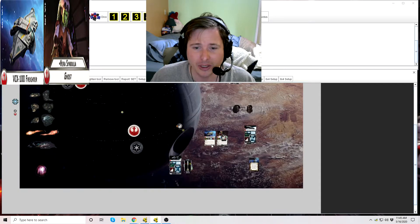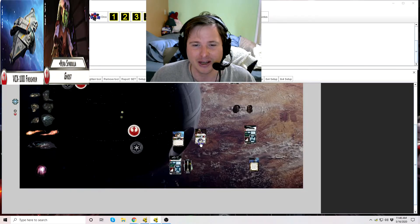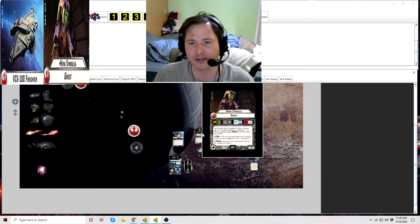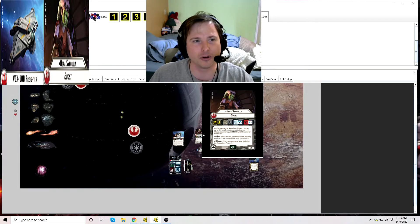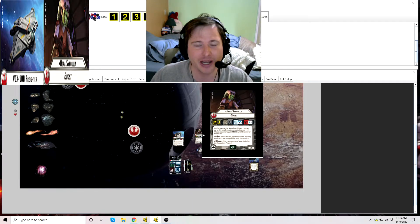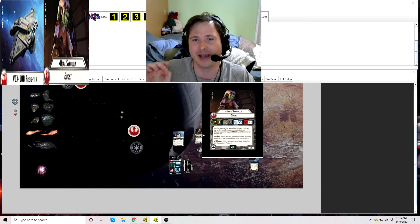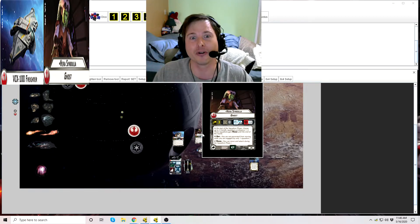Let's move on to Hera Syndulla — Space Mom, the best character in Rebels, in my opinion. Hera Syndulla flies the Ghost, and you'll see she does have a dot or bullet point in front of her name, signifying she is unique. You can only ever have one Hera Syndulla. The Ghost has much of the same stats as the VCX: move up to distance 3, 8 hull. Hera fires 2 blue and 2 black on anti-squadron, and a blue and a black for anti-ship, making her extremely tanky. One of the biggest drawbacks is that Hera is 28 points, largely because of her ability.